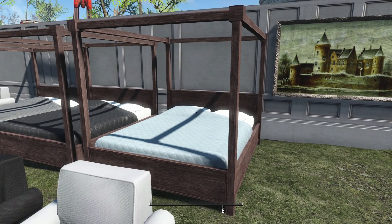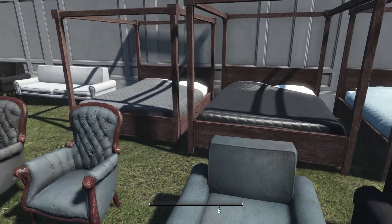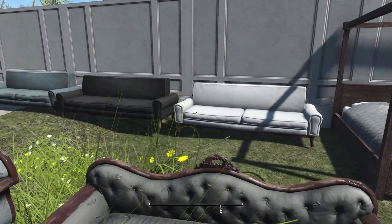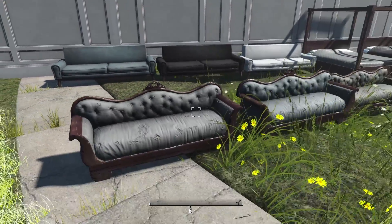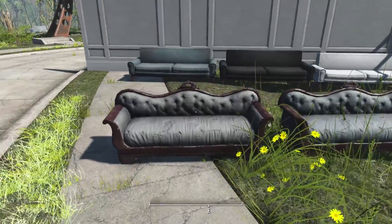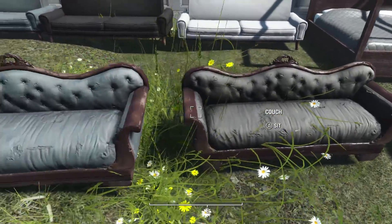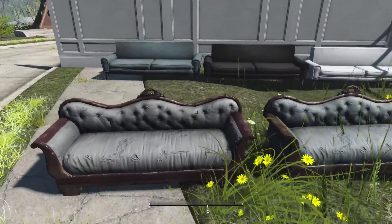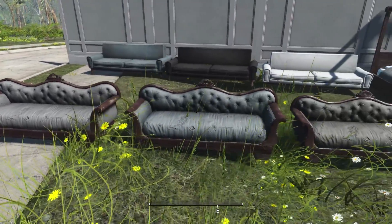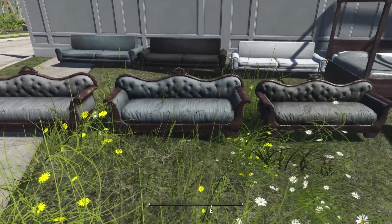Then we have some four poster beds, which I think are awesome, and they come in blue, black and gray. Couches in white, black and blue it looks like to me. These ones here I can't really tell what colors they went for other than the blue. These are two different colors but they look kind of the same to me — it could just be the light. I'm thinking it's possibly supposed to be gray and white. That one there is a little bit brighter, so that's kind of cool.